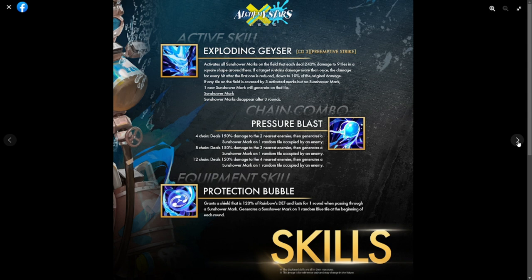Her active skill is Exploding Geyser with a cooldown of three and preemptive strike. Exploding Geyser activates all sun shower marks on the field, each dealing 240 damage to nine tiles in a square shape around them — so big damage and a fairly large area. If a target sustains damage more than once, the damage for every hit after the first is reduced to 10 percent of the original damage.